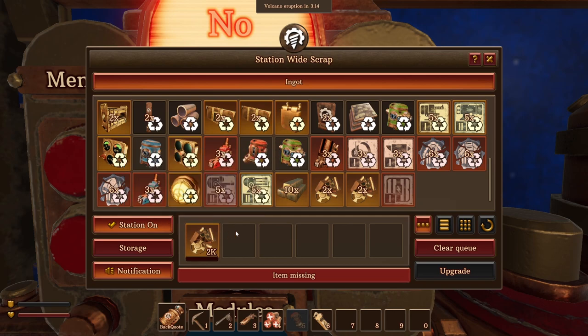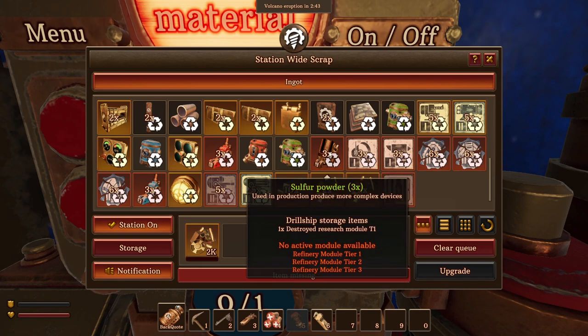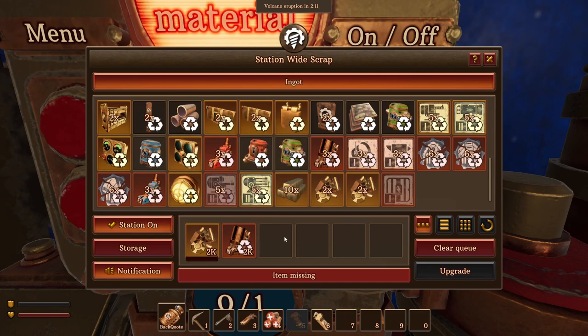I need to take care of something. Alright, no problem. The next thing we can always scrap is this — it's just a destroyed research module, so we really don't have any use for that. Let's just queue up all of them as well here. And this is pretty much it for now — that's how we're going to stay for a while until we get better production devices.